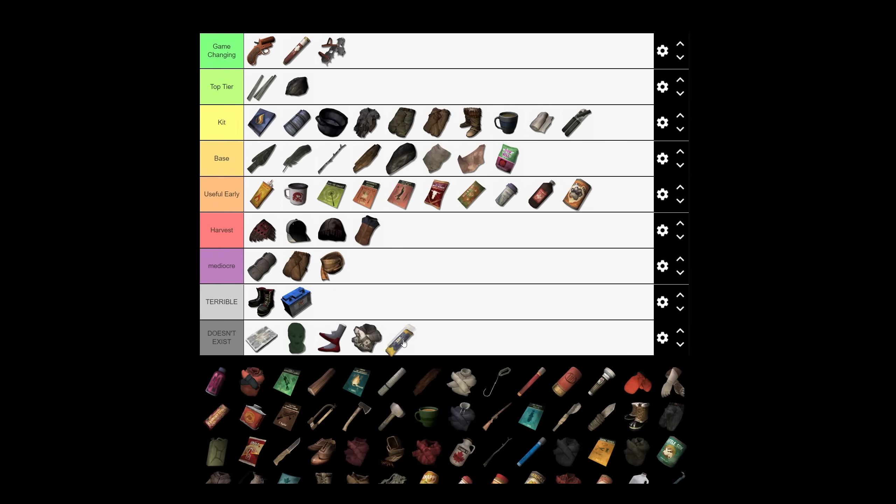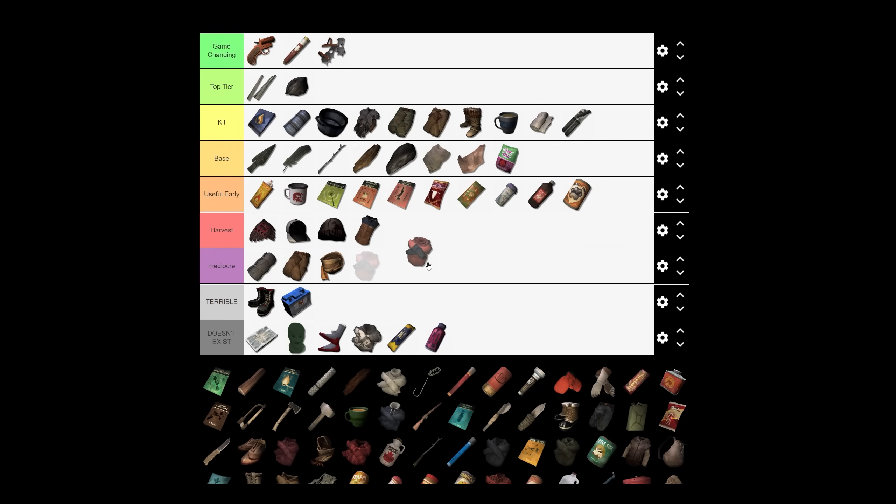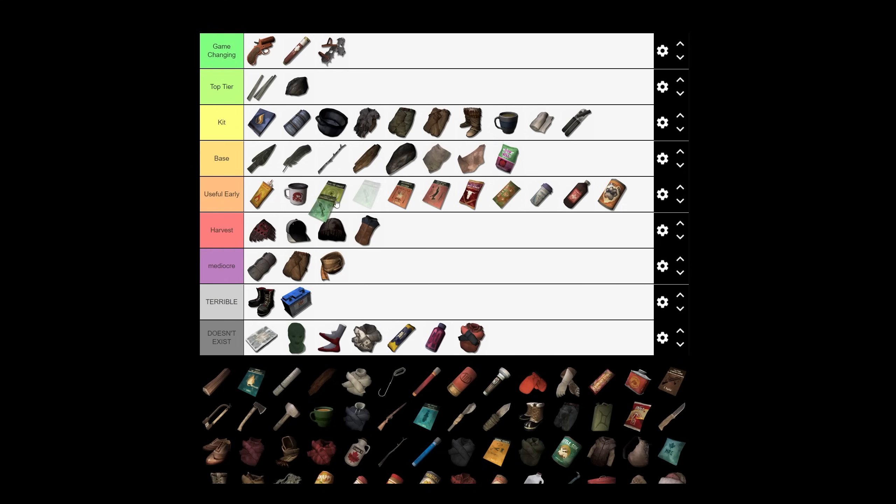Zap energy bar, GoJuice, and Expedition parka don't exist on Interloper — really amazing but they're just not there. There's also a skill book for increasing gun skills, which is only useful for starting fires on Interloper. You get a slight boost to fire starting if you use a book instead of a stick or cedar firewood. So your first few fires you probably want to use that book, and it may as well be this one since it serves no other purpose.